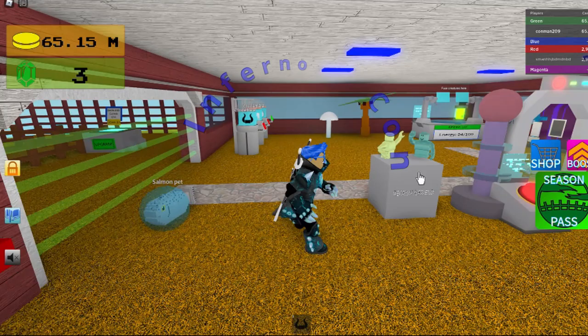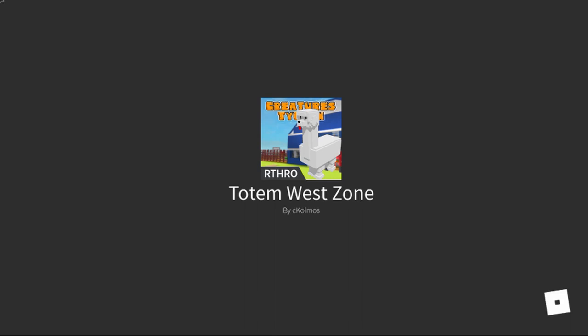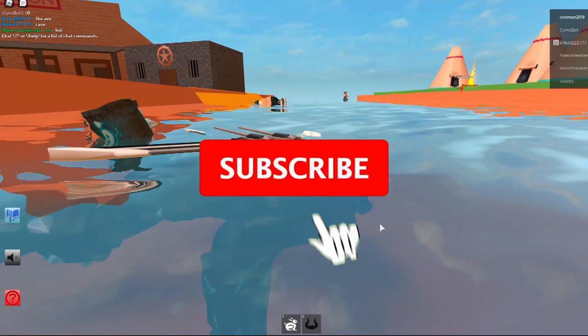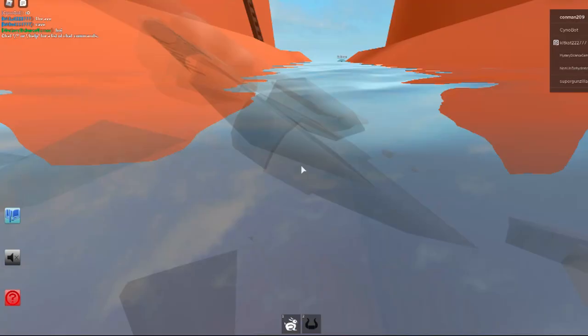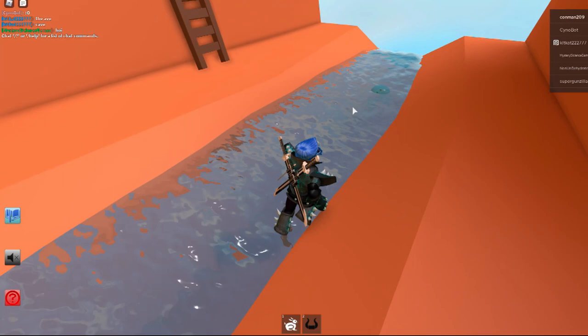Hey guys, today I'm gonna be showing you how to get the salmon. You go to the totem west zone, then you go in the river — it's somewhere in the river. Right there — oh wait, that's my pet. Oh, it's down there, right there. And that's how you get the salmon.